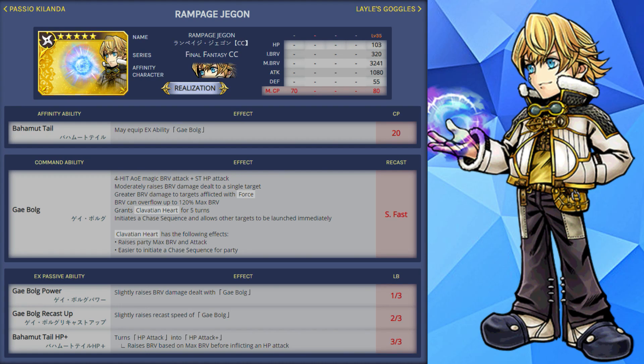The brave can overflow to 120% of his max brave and grants the unique buff called Clavation Heart for 5 turns. This initiates a chase sequence and allows other targets to be launched immediately. Clavation Heart raises the party's max brave and attack and initiates an easier chase sequence for the entire party.